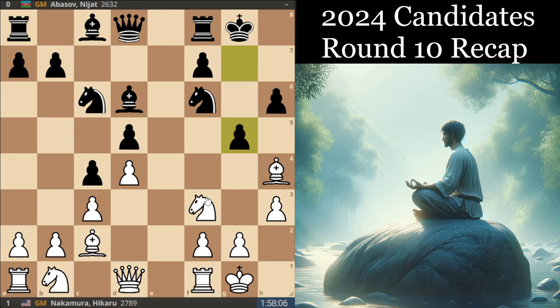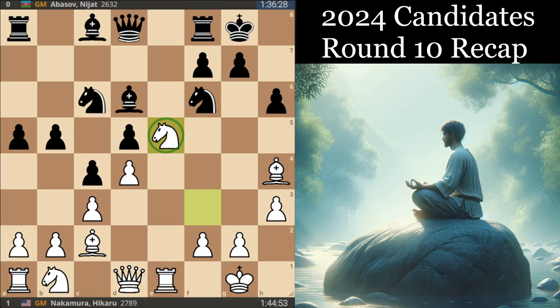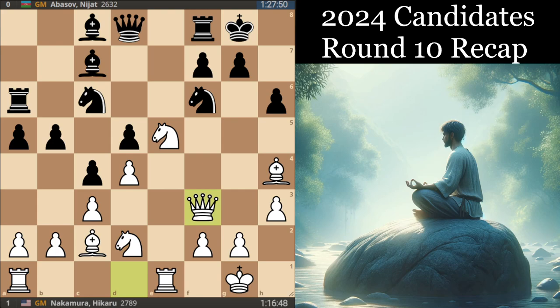Not sure if Abasov was concerned about a Ng5 sack and this is why he rejected it. But you can break the pin, so it's not the end of the world. The game saw b5 and Nakamura played it pretty well — just put the knight on e5 and have this very nice piece play on the kingside. This pin is also a little bit of a thorn in Black's side. Black played Bc7, and with his last couple of moves, he's cleared the way to deal with the pin — Bf6 won't double the pawns.